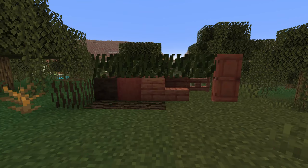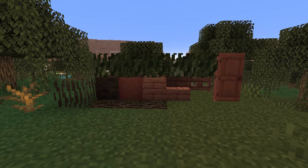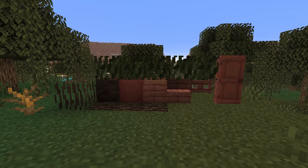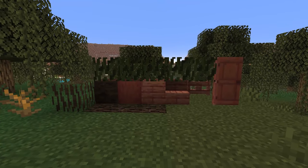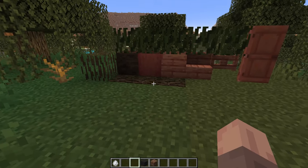We also have some brand new blocks brought to us by this mod that relate directly to the mangrove tree. We have the log, the stripped log, and then the different types of wood like stairs, planks, fence, and door — there's also the button. Everything you'd expect with a new wood type they already have so far.